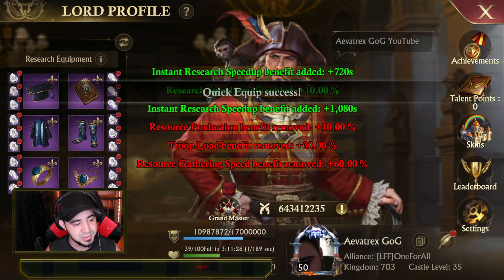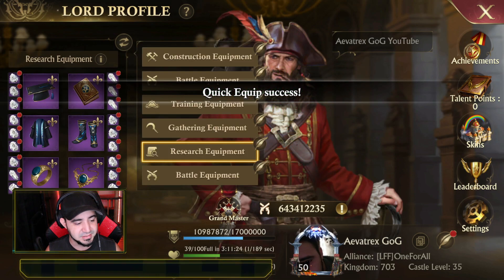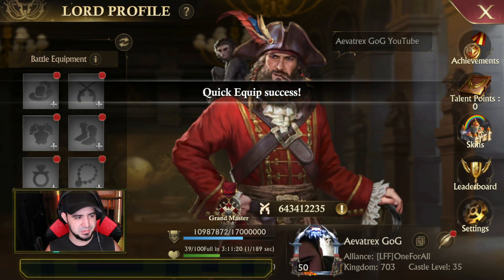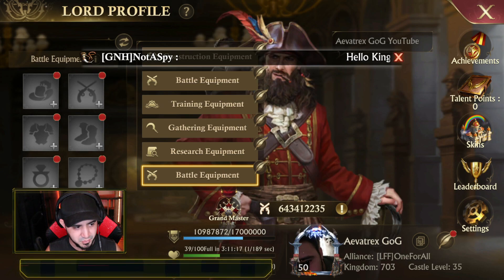Of course, gathering equipment I already have set so that one's good to go, and then of course the research equipment — there it is. Now this last one is a little weird for me, because I have battle equipment, construction, training, gathering, research — which covers most of everything.